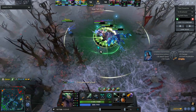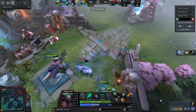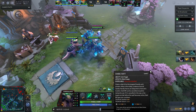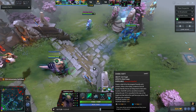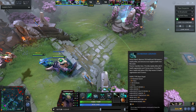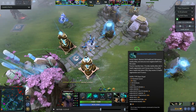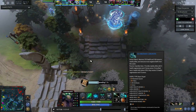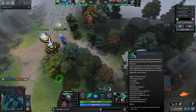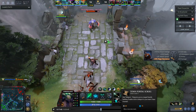This is me using Dark Rift. You can see how big and clear the radius indicator is. We finished our objective, all group up inside the ring, and teleport back to base together to heal and regroup. That's the core use of Dark Rift: take an objective, then safely extract the whole team. We pick up Guardian Greaves next, which combines Mekansm and Arcane Boots into one item — saving an inventory slot while keeping both powerful team-utility items.